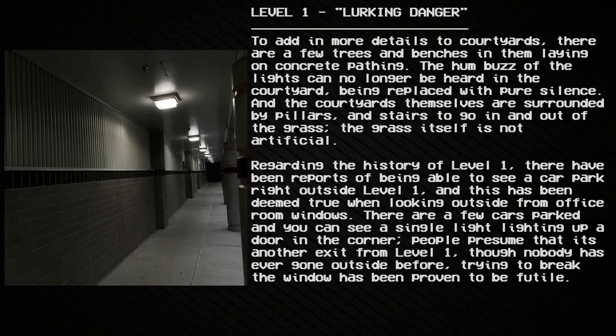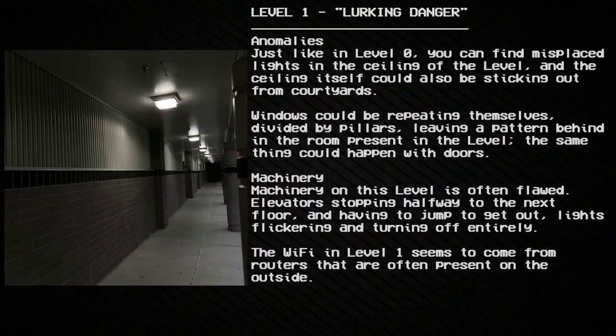Regarding the history of Level 1, there have been reports of being able to see a car park right outside the level, and this has been deemed true. When looking outside from office room windows, there are a few cars parked and a single light illuminating a door in the corner. People presume that it's another exit from Level 1, though nobody has ever gone outside. Trying to break the window has been proven to be futile.